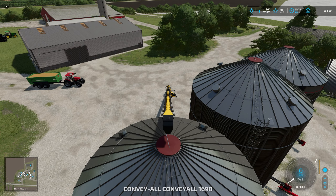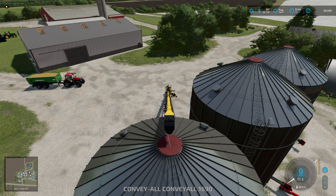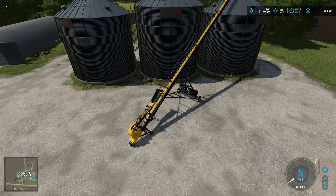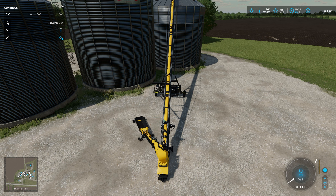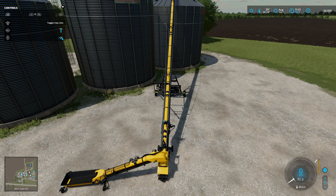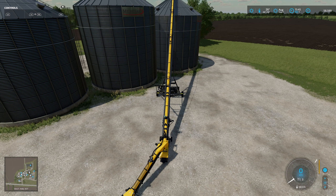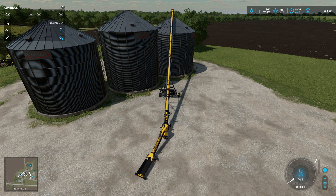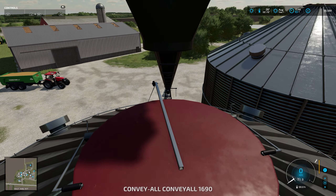Apparently that is just decoration and that lid at the top doesn't open - who'd have thought it. You'd have thought once the grain starts going in it would open, but nope, it just goes through the lid. I'm glad I didn't spend too long trying to get that handle to work. So what we need to do is jump back in, and we need to move this thing - swing it around. Okay that's pretty good. Does it need to be running?